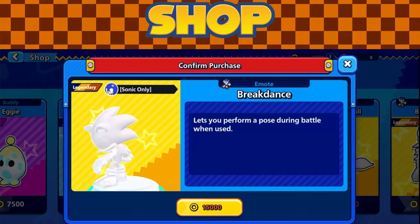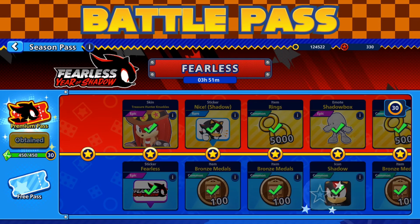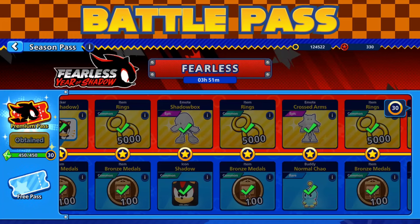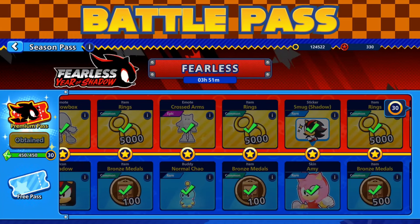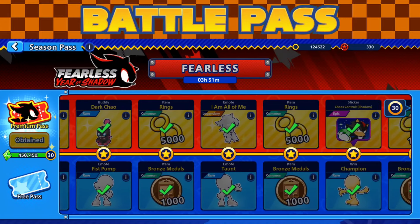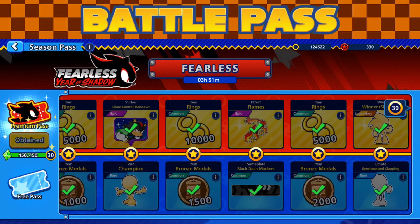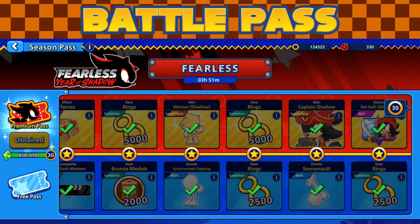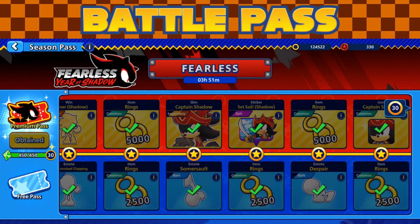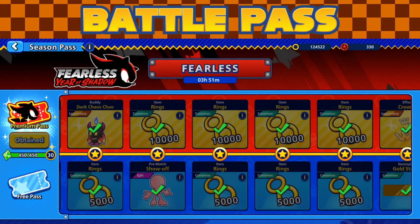Moving on to the battle pass — this battle pass is chock full of things that can set you up. If you weren't able to play the beta excessively, you'll still be able to get emotes, characters, stickers, and skins through it. The premium pass was accessible by completing challenges to earn premium currency, which I assume is red star rings. I can't say the pricing will be reflected in the final product, but this gives you an idea of what's to come.